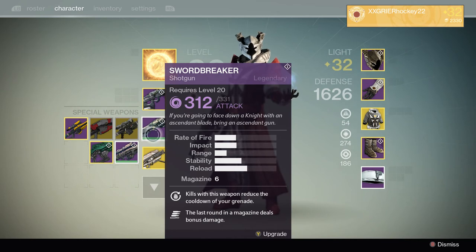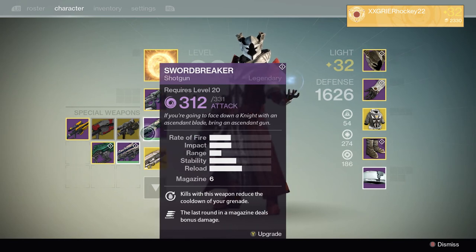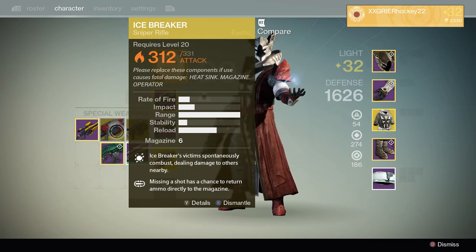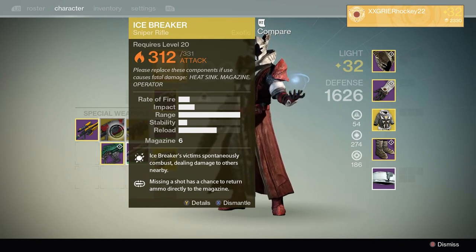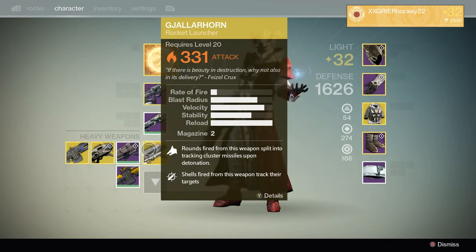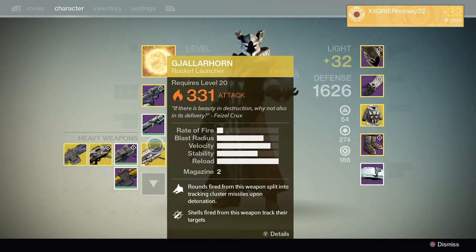Sword Breaker for special weapons — I always use Sword Breaker. It's really, really deadly at close range, and with a shotgun that's typically where you are. For snipers, I really love the Ice Breaker. Unlimited ammo and it does hardcore damage. But if I'm using an exotic somewhere else, I will use the Black Hammer as my other sniper.